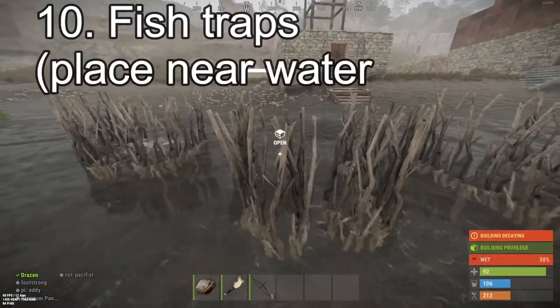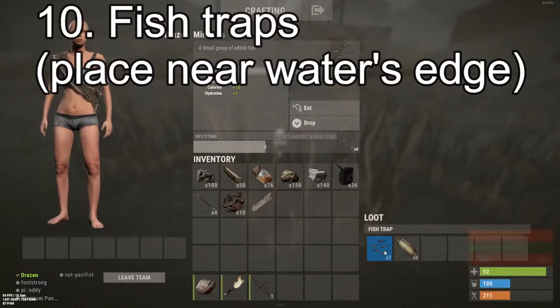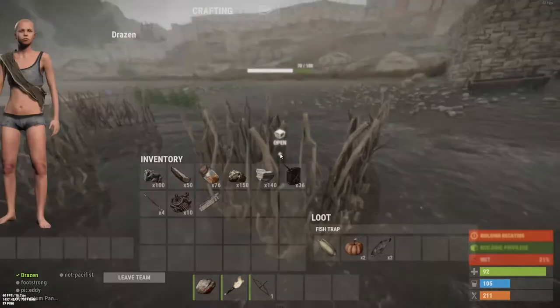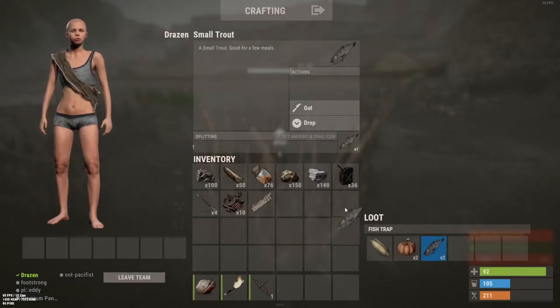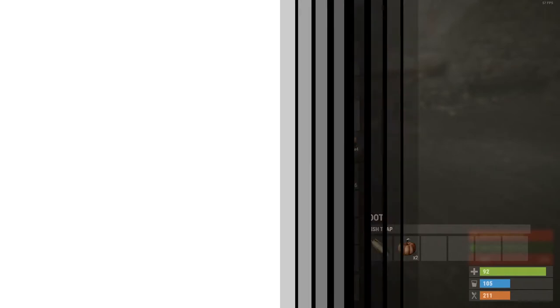You can also make fish traps. If you put bait in it, you'll get fish — sometimes little minnows, sometimes much bigger fish. The bigger fish will provide raw fish that you can cook on a barbecue or a fire that make great steaks.